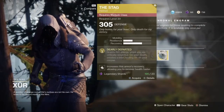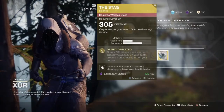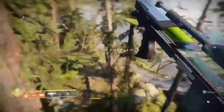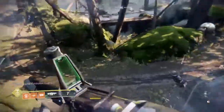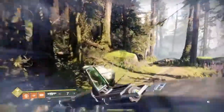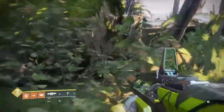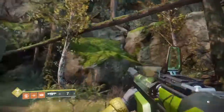And then you have The Stag — Dearly Departed. Grants Rift energy when you are critically wounded; on your death, creates a brief healing rift on your corpse. If you are the kind of person who struggles in Crucible, or you're doing a tough Prestige Nightfall with teammates, that kind of exotic is actually going to come in handy. So between The Stag and The Colony, I'd say the Xur trip is definitely worth it this week.